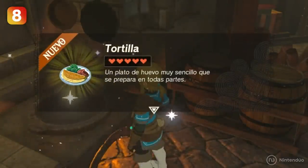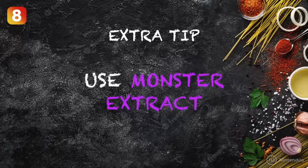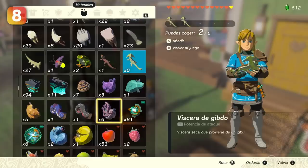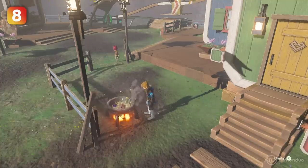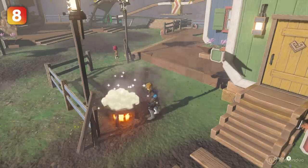Who doesn't like a super Hyrule omelette? As an extra tip from master chefs or alchemists: if you create an elixir using monster parts and add monster essence, it'll make the effect last a random amount of time that can go up to half an hour.